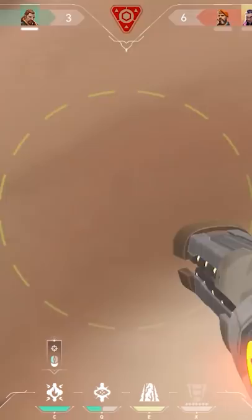Then you can walk in, flash the boxes in mid, and hopefully win the round. There could be one guy in garage or C long, but at least you got the site and you can play around the spike.